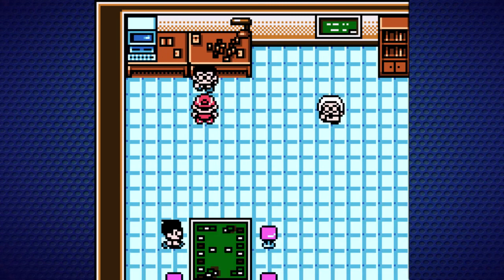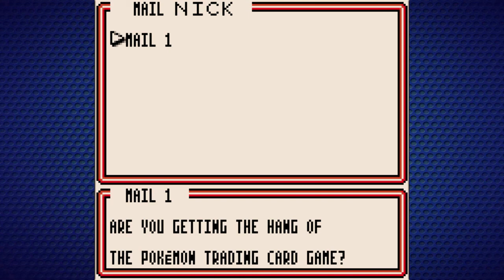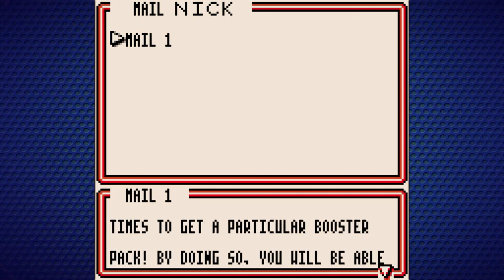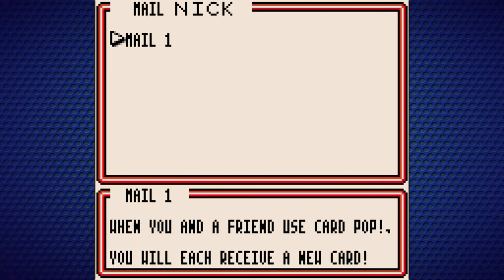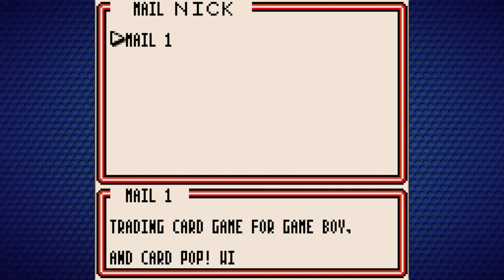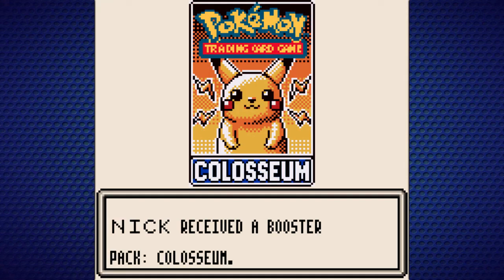We can read an email from the PC. It's Dr. Mason: are you getting the hang of the Pokemon trading card game? I have some information about booster packs. If you want to collect the same cards, duel the same person many times to get a particular booster pack. Another method for collecting cards is to use Card Pop — when you and a friend use Card Pop, you'll each receive a new card. Once you pop with a certain friend, you won't be able to pop with that friend again. So find many friends who own the Pokemon Trading Card Game for Game Boy and Card Pop with them. It's so in-your-face, but I'm sure to every kid it sounded like the coolest thing.